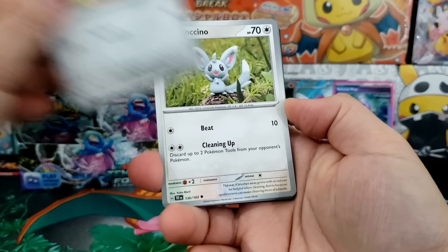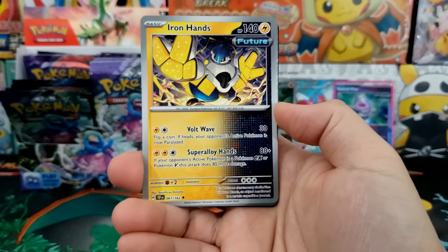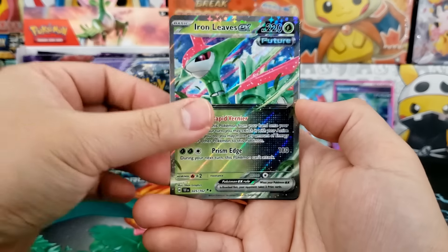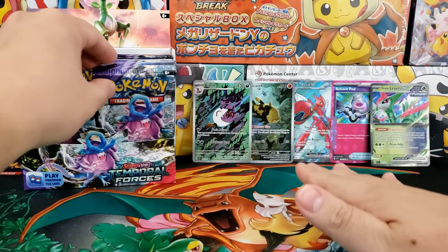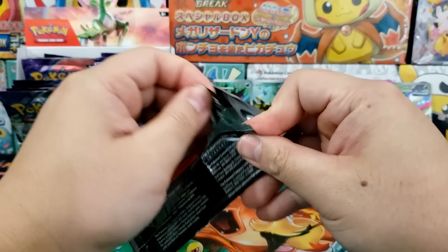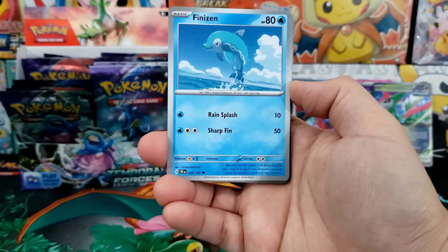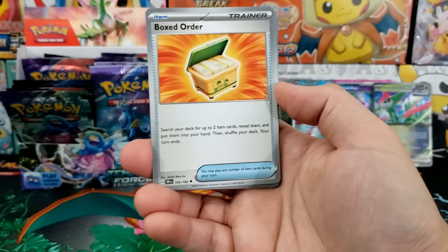I'll be honest — I was not really super hyped for this set. The art is really nice; there's a ton of really cool art cards. The one unfortunate thing is that I just could not remember the name Temporal Forces. I don't know what it is about Temporal Forces but I could not remember this name for the life of me. I think it's going to be just one of those middle-of-the-road sets, and I think that's completely okay.